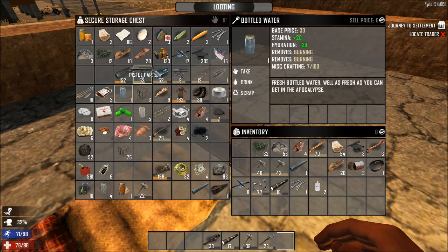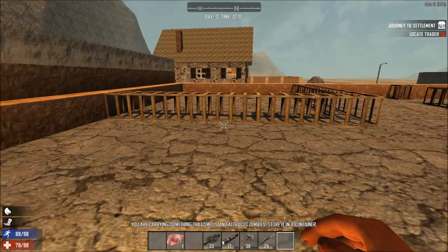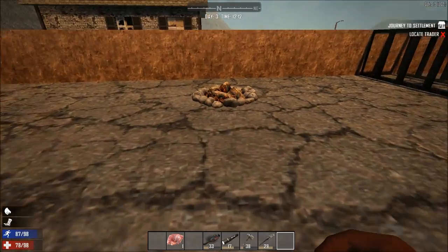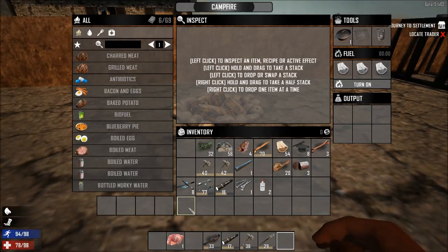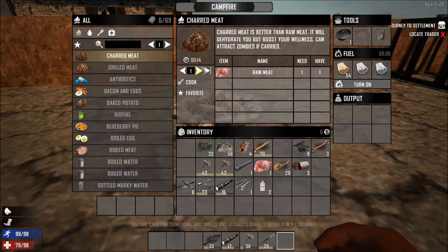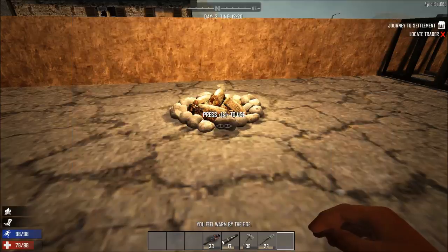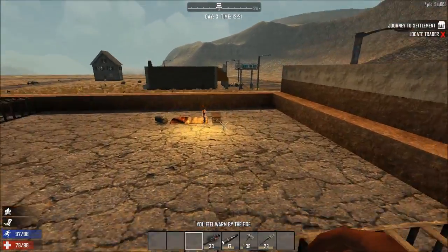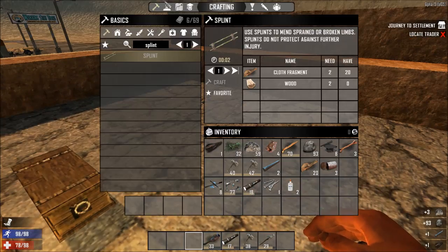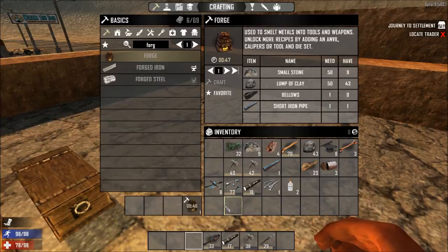Do we have any food? We don't have any food — actually, yeah, we do. Put the wood in there. Charred meat — let's cook that. Eight minutes? I've got to go over here while that's doing that. The clay, the rocks — let's go make the forge. Now we have time for a forge. Let's craft that, going to take 46 seconds.